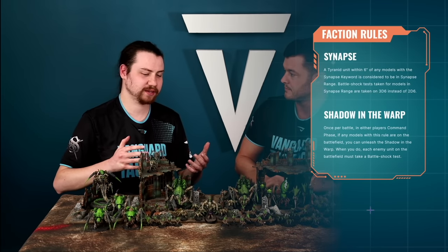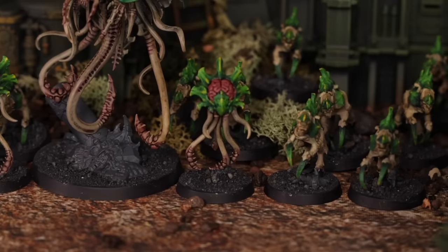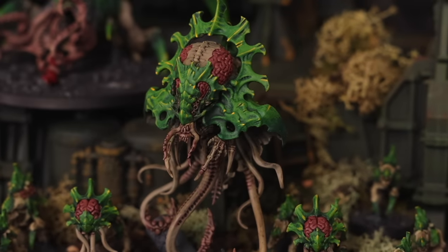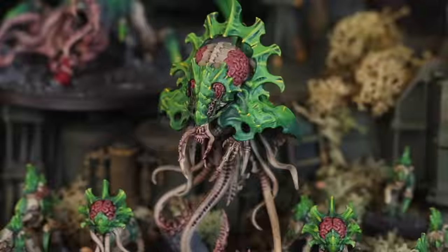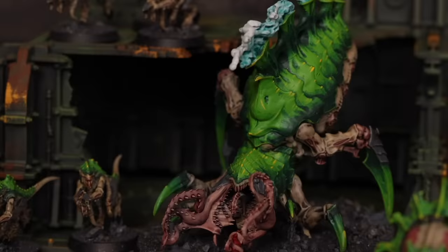Let's kick off with the army rule. Tyranids get the Synapse rule — there are two parts. Synapse is the one that affects the whole army. Some units will have the Synapse keyword on their data sheet — essentially your leader bugs. Anything with a brain tends to have Synapse, and some of the big ones like the Tervigon do as well. Being within six inches of a Synapse model means you do all your Battleshock tests on 3d6 instead of 2d6.